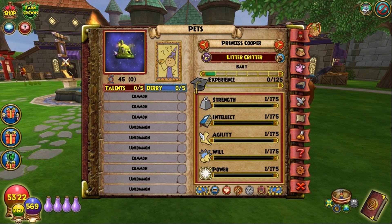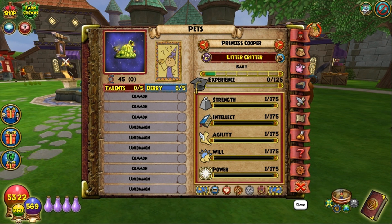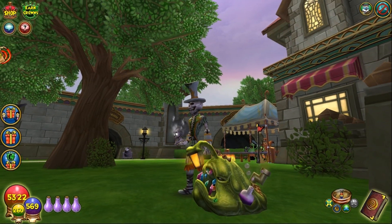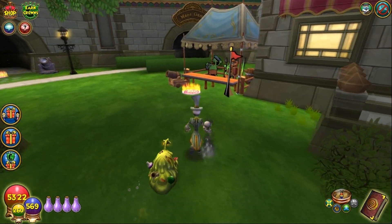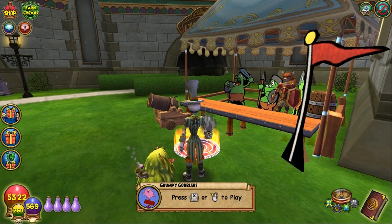It's like that little bit of mint toothpaste that you left in the corner of the sink last night, with some hairs and stuff stuck to it. That's what the Litter Critter pet reminds me of. I don't know about the light in the front, but yeah, it looks like a blob of mint toothpaste with stuff from the bathroom stuck to it. Anyway, let's go ahead and train up young ma'am Cooper here and see what we get. I will be back as soon as we are ready for the next level up.